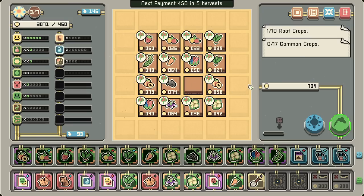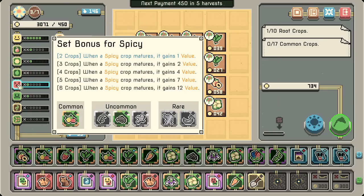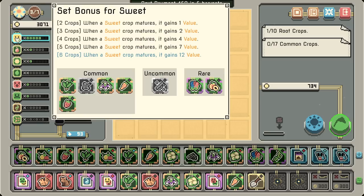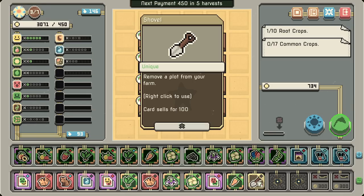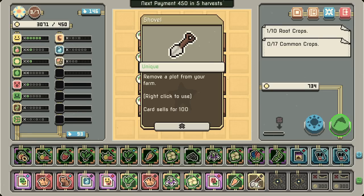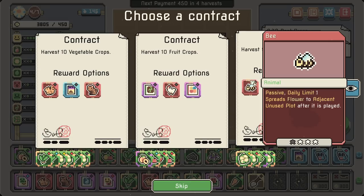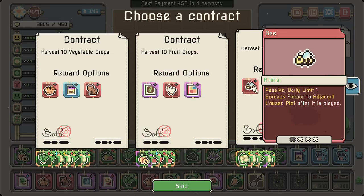That's the value of potentially three peaches. Carrot is actually popping off because it's adjacent to the flower, I guess. Sweet synergy — sweet and bitter, sweet and spicy. It's got all that — makes sense. If we can get a bunch more spicy... Why would I remove a plot? Spreads flower to adjacent unused plot after it's played — I'm going to grab that and get some cauliflower spreading.